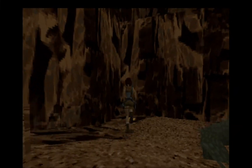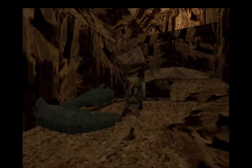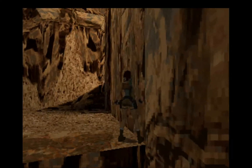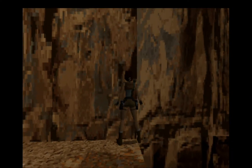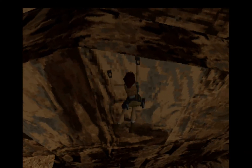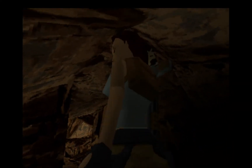Now that we've taken care of the crocodiles or alligators - I really don't know the difference - we simply get that small medipack and let's go over here. That way we can go back up. I am not close enough. Now I am. Let's start climbing to the right. We can go up and find ourselves our second secret.